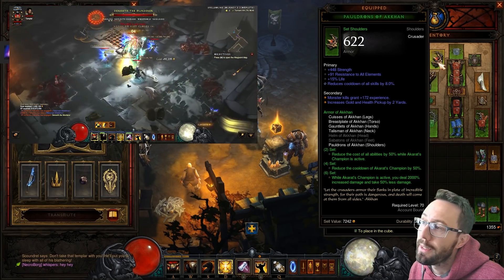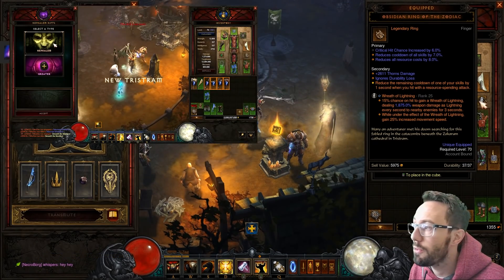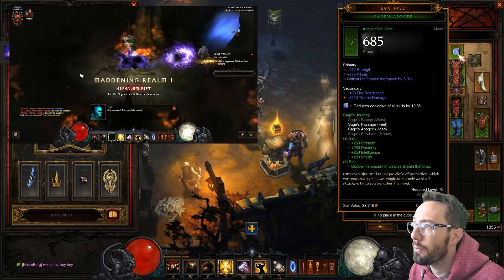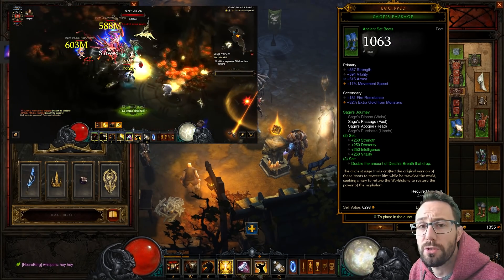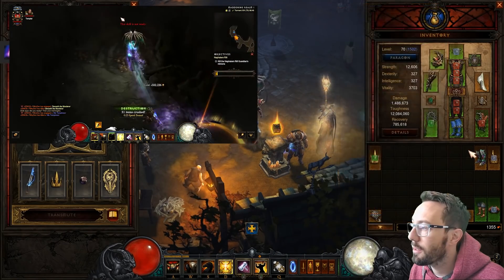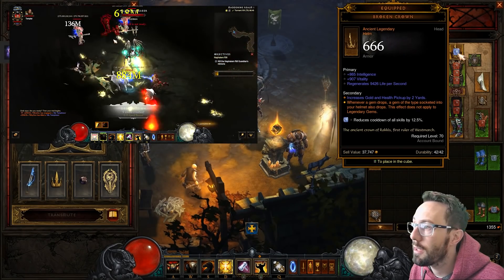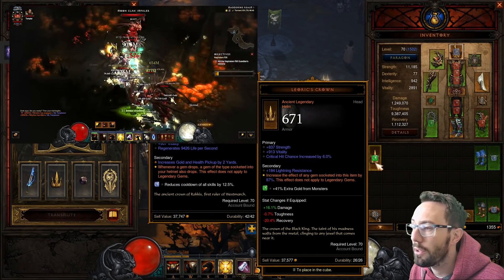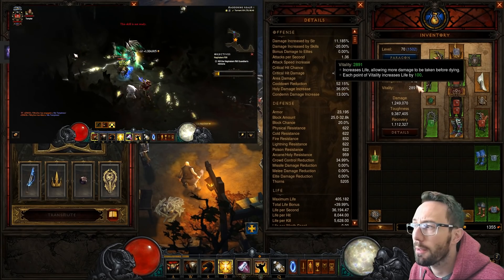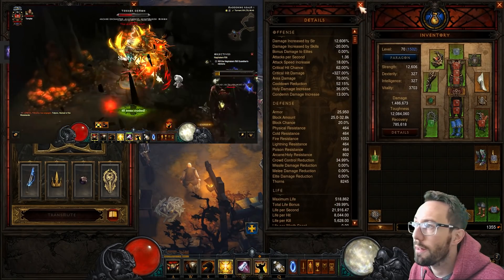Condemn damage on the chest and shoulders would be a nice roll. I'd try to do that before swapping off Wreath of Lightning since the move speed is super handy. For the DB setup we've got the Sage's hat and shoes, giving double DBs every time we melt an elite. If DBs aren't your thing and you're short on gems, swap in Illusory Boots and Broken Crown for extra gems. You could also go for gold-focused options, but you'd need near-perfect CDR everywhere to maintain Akarat's uptime.